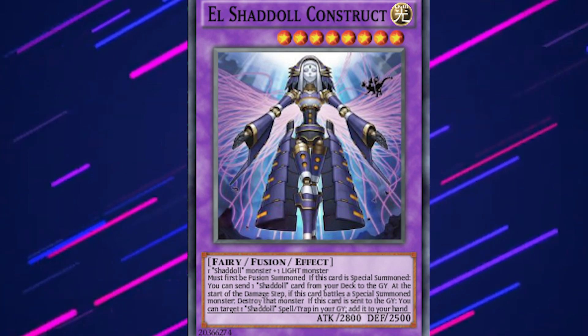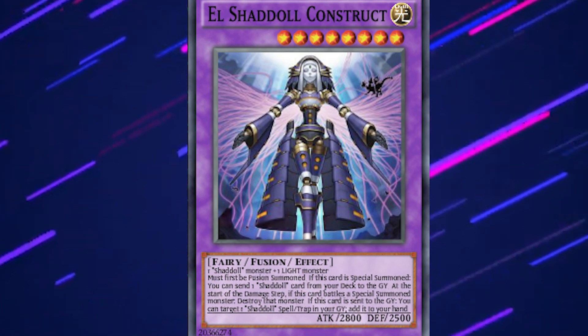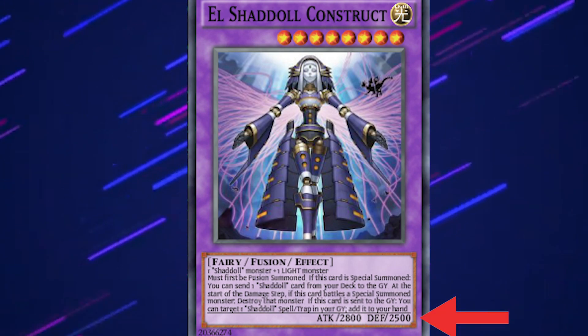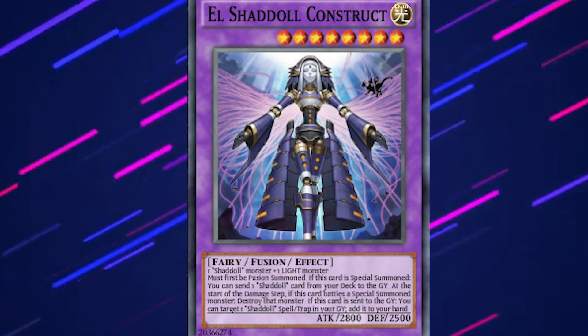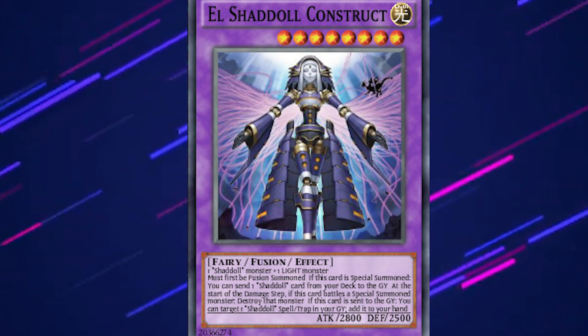Monsters are going to be the things that you're using to beat into your opponent with. These cards have attack and defense values, and you can use them to either block your opponent's attacks or create your own. When damage is inflicted to your opponent, it's subtracted from their life total of 8,000. The first player to reach 0 loses, and the other one wins.